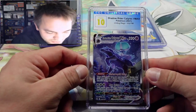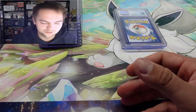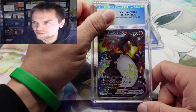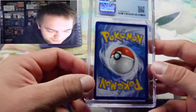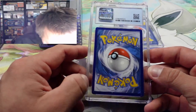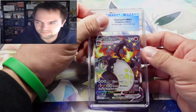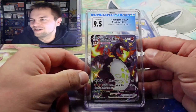I am so happy to see this come back in a ten. When you get a ten from CGC it is a true ten — they are tough graders. Next, the Charizard V Max. I have one of these on my shelf in a nine-five and I was hoping to pull the ten. Everything's looking good, but maybe a little off-center here. Nine-five. Two nine-fives in the collection now, but that's okay.